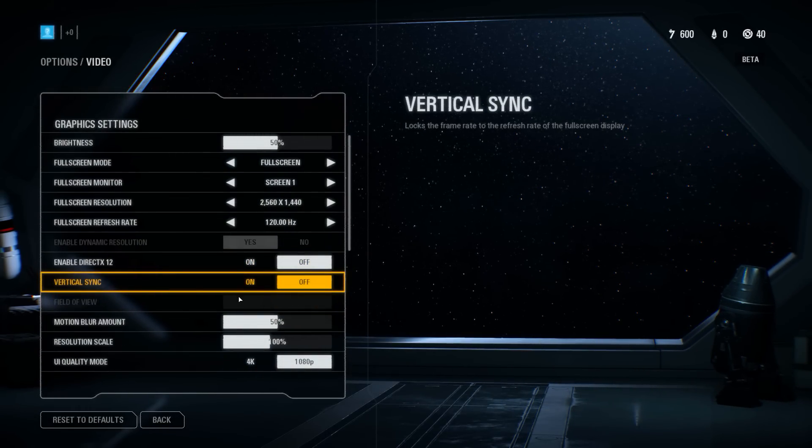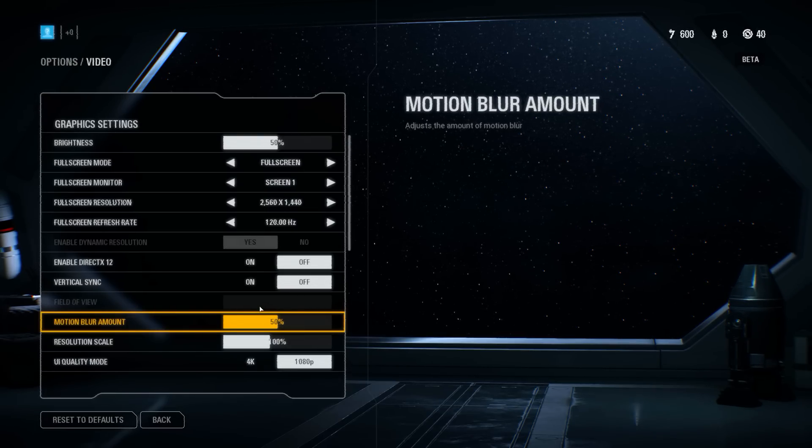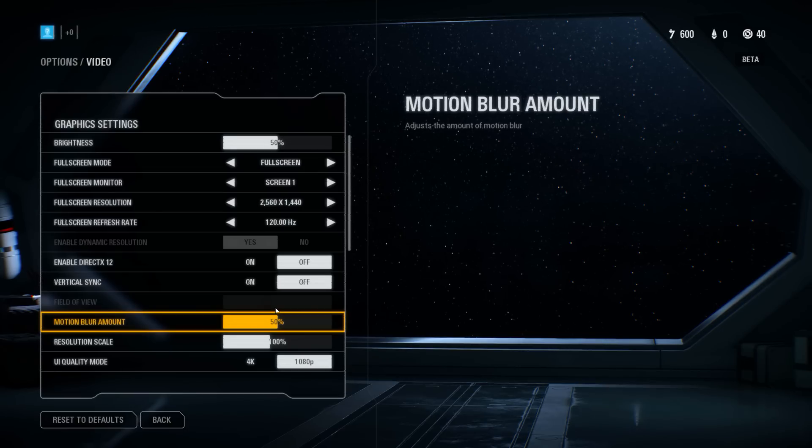Oddly enough, the field of view in the beta is completely locked - by default it showed 55. The reason mine is grayed out is because I found a config tweak over on the Battlefront subreddit that lets you raise the field of view to whatever value you want. I set mine to 90 for all my testing, and I'll leave a link to that subreddit post in the description. If you want to avoid looking through a toilet roll in first person mode, definitely check out that Reddit post.